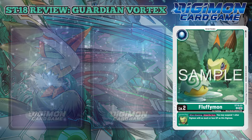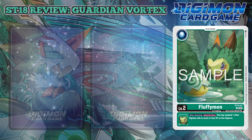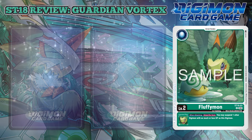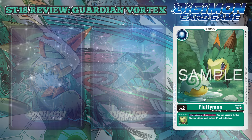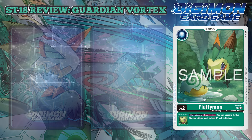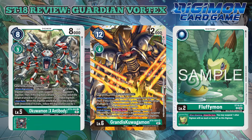Fluffymon makes its second debut into the Digimon card game, and is a simple green level 2 Digimon that when attacking, once per turn, you may suspend one other Digimon with as much or less DP as this Digimon. Because of its when-attacking effect, this could be a really nice egg in decks like Grandis, which offer redirects mid-attack.